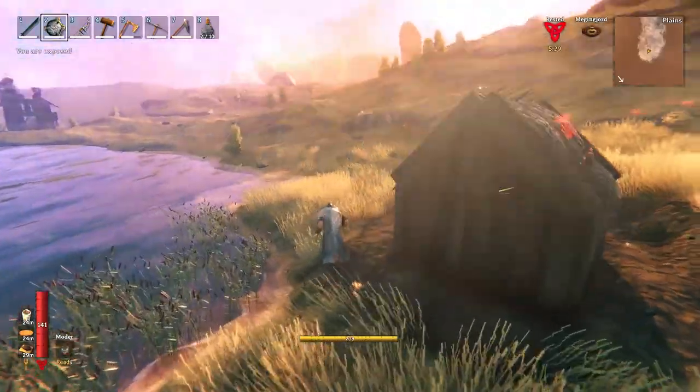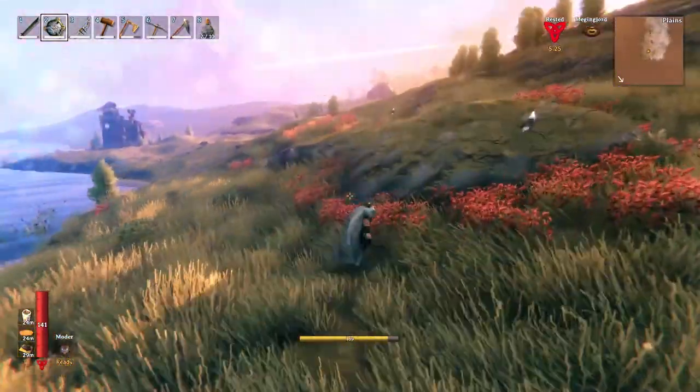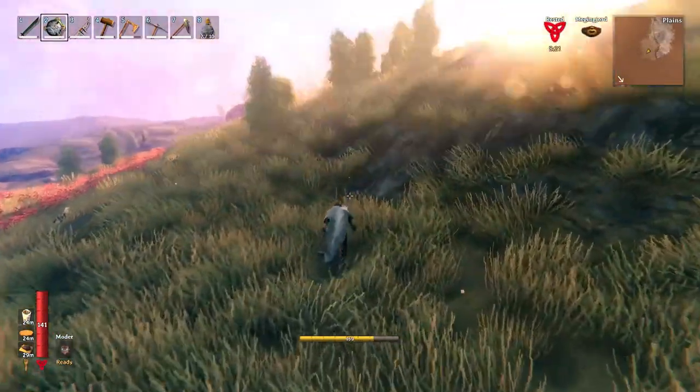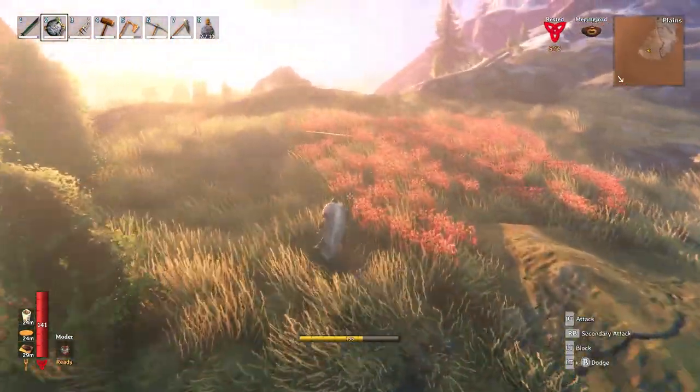I've got a little bit of daytime left, so let's just go see what we can find. Might find there's nothing. Then I've got a portal to get back and refresh and move on. Stone hinge structures — that's what we're looking for.